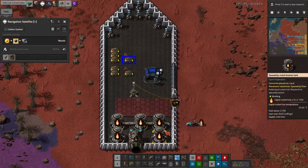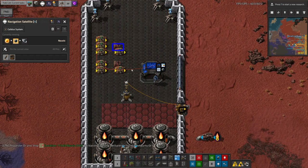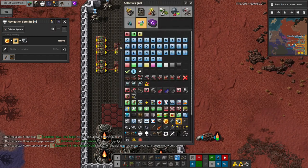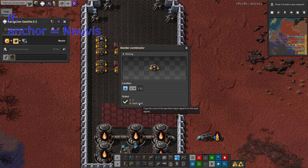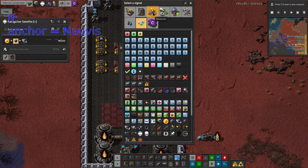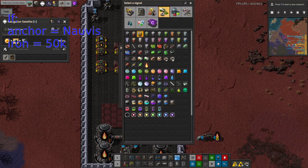I can then use an additional decider combinator that watches for the correct number of ticks, and then passes through the signals from a constant combinator to tell the ship to launch. For example, for a cargo ship that shuttles between two points, I would check that the ship is on the correct planet using the output from the console, and that the ship has the expected amount of cargo by hooking up to the warehouse.